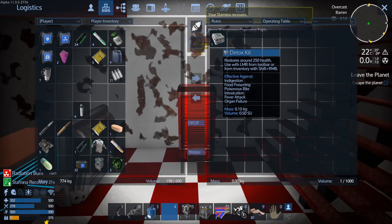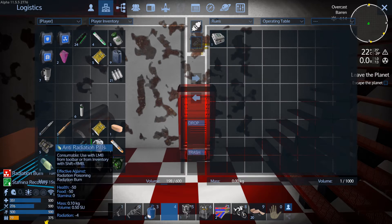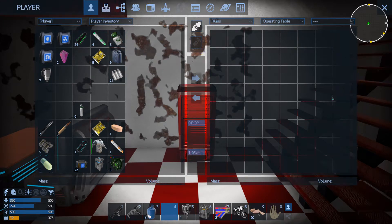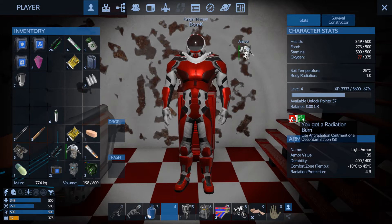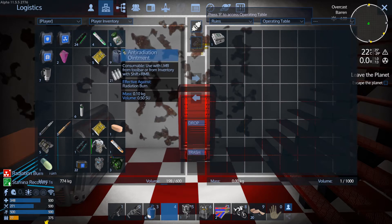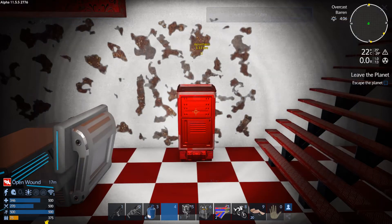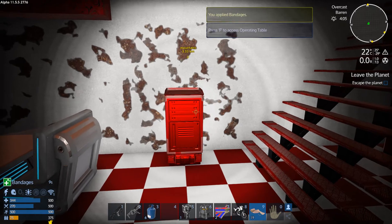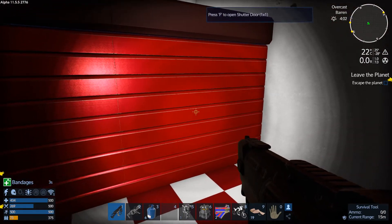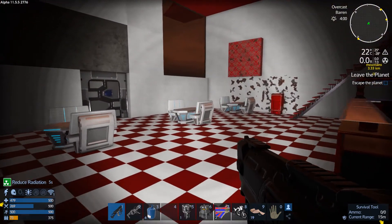Let's recover stamina. What's that? A detox kit — fever, organ failure, food poisoning. No, that's decontamination I think. They were mentioning 80 radiant. Let's check stats — use anti-radiation ointment or decontamination kit. Radiation ointment, okay. Open wound — for open wounds we apply bandages. But at least I'm not radiated anymore. My radiation level is 1... now it's zero. Good.